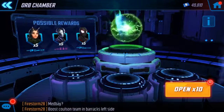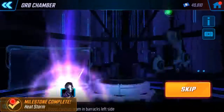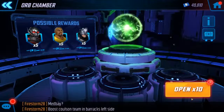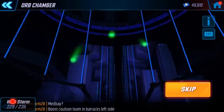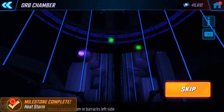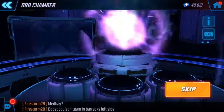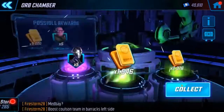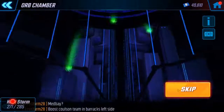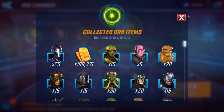Let's do the blitz orbs. The only one I need out of here is Toad — everybody else I have at seven stars. I got five, then five more, then five more. So I got 15 total from the blitz orbs.